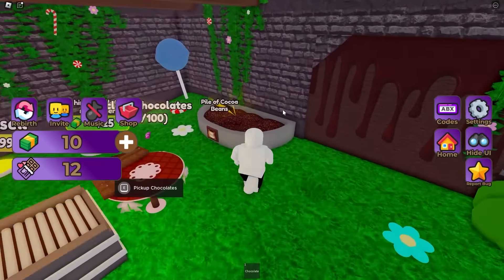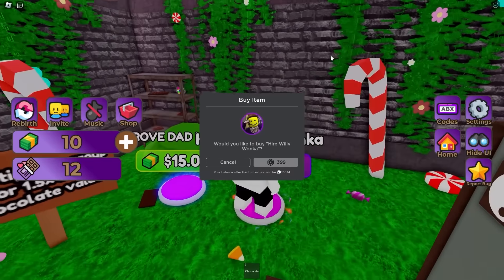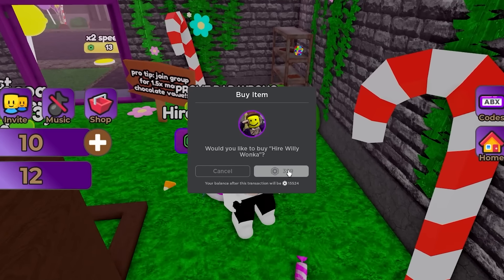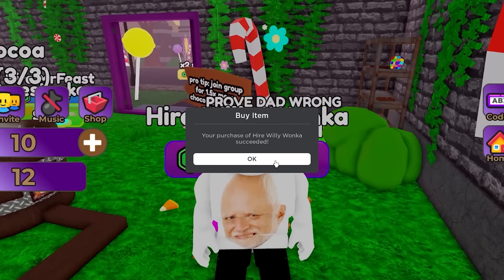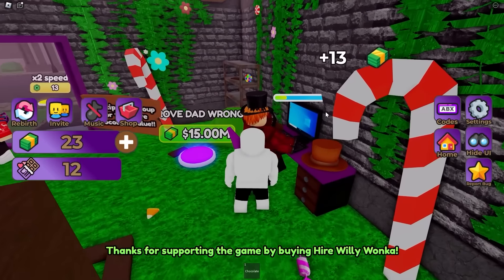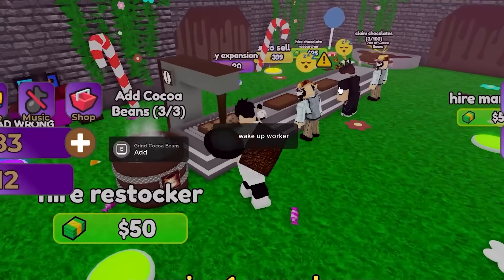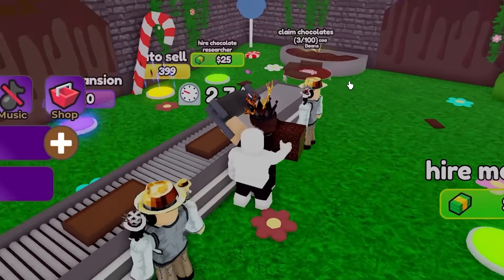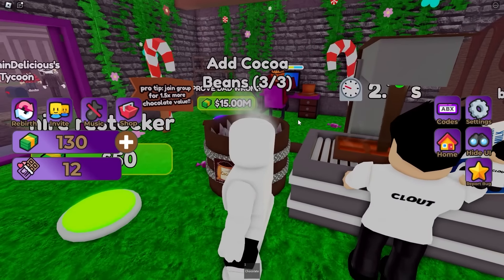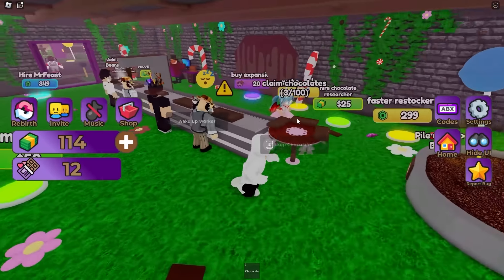I can get a restocker for $50 to do the cocoa beans for me. Apparently I can hire Willy Wonka for $3.99 - I might as well. So Willy Wonka is playing on the computer - he's playing computer games. Nerd! They're all asleep. I can only hold three cocoa beans at a time. Oh, I can get the restocker! She is - who the heck is this waifu? I don't know why I have a waifu on my friends list. Let's sell to this guy.